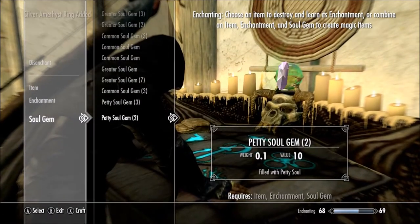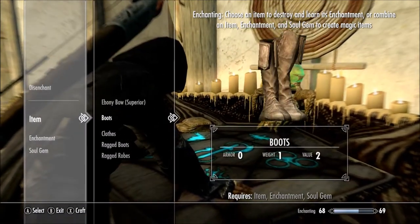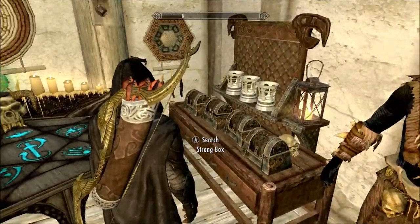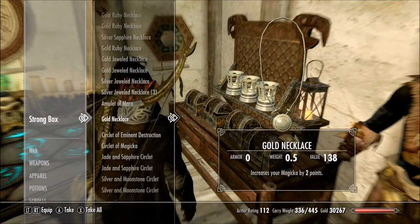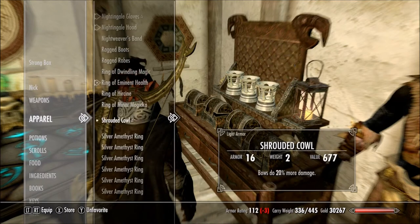Eventually you're going to get to a point where you've got so much jewelry and stuff. If you're using jewelry, you're going to get to a point where you have so much you don't know what to do with it. See, I have all of this, all of this, and I've got more in my inventory — and then all the silver amethyst rings down here.